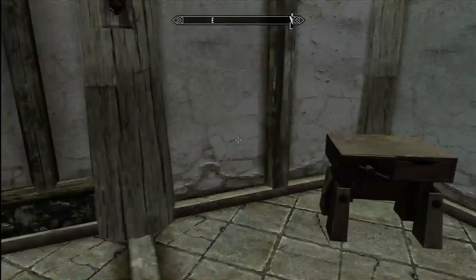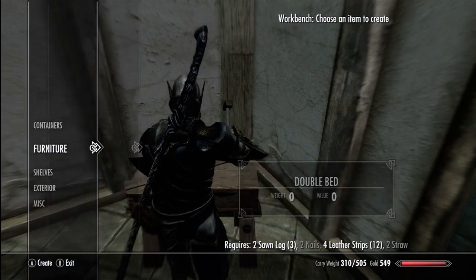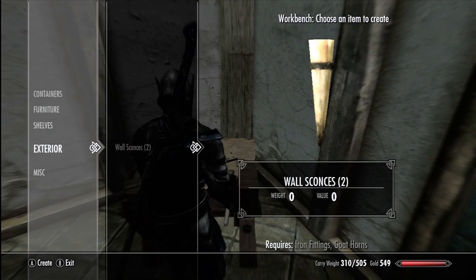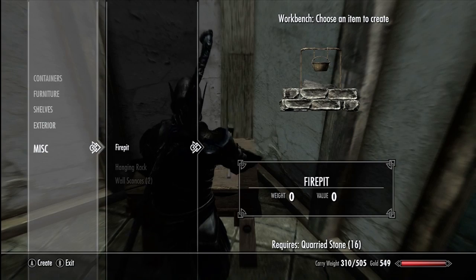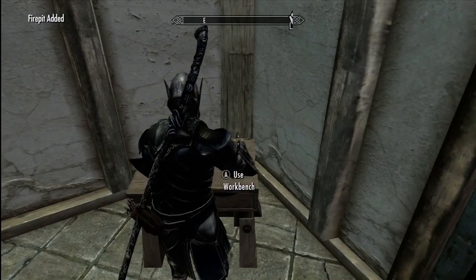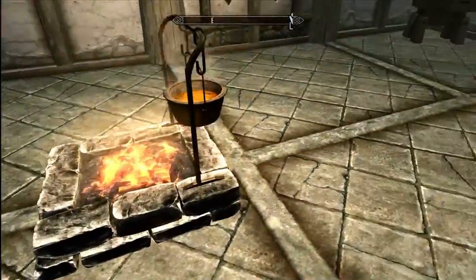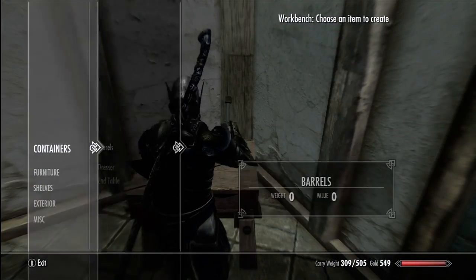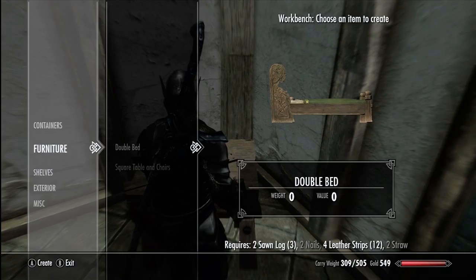One of the cool things though is now that your house is set up, I believe the workbench moves in here, so we don't have to necessarily go outside to get some of the stuff set up. You've got all these cool things that you can set up and decorate — a fire pit if you want, etc. I'm gonna build this fire pit just to see what happens. Fire pit has been built and boom it just drops. I don't think you can move any of these things — they are just put in here for you.